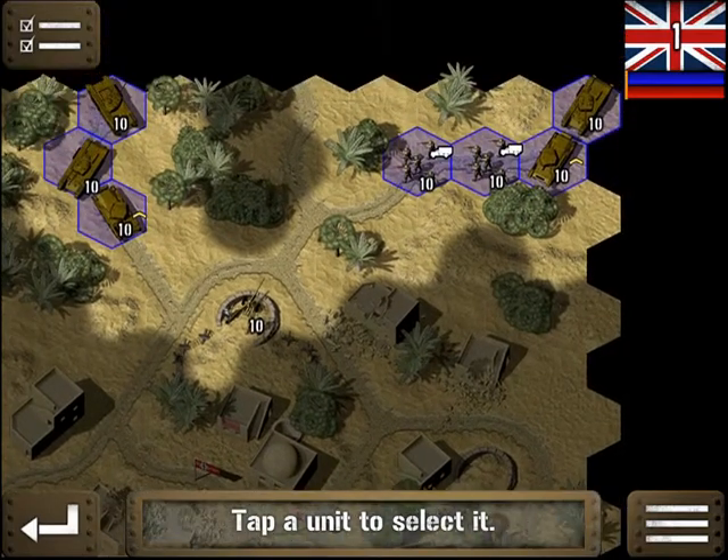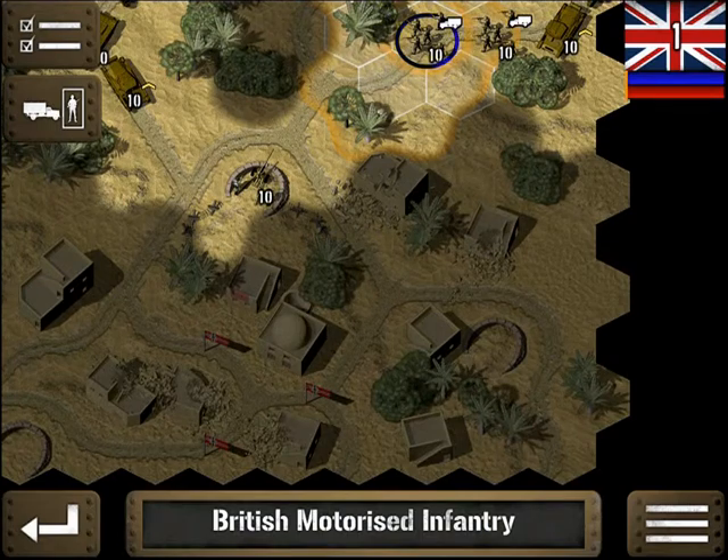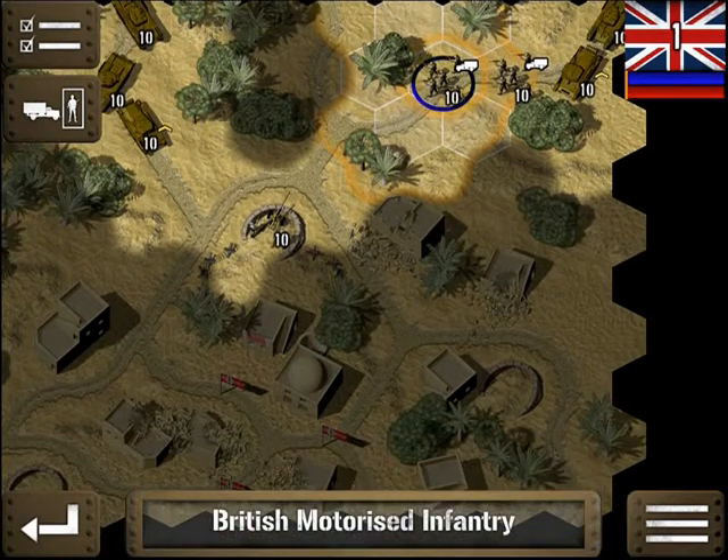The good news is we do have British Motorized Infantry. So we could dismount them when we get closer, and then we could go into buildings and stuff. That's going to be part of our strategy to get around these road situations with our tanks.